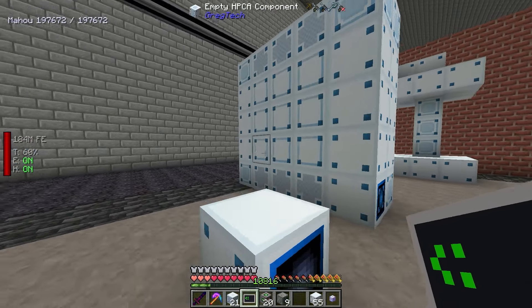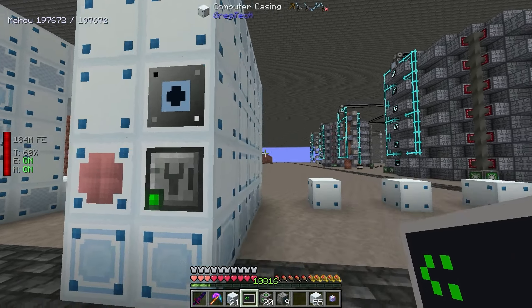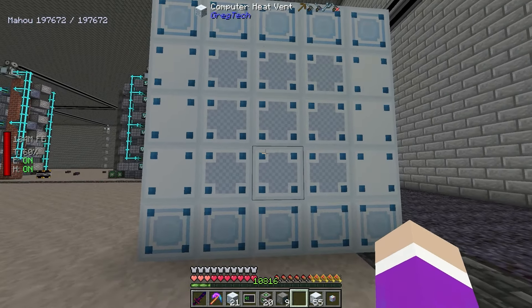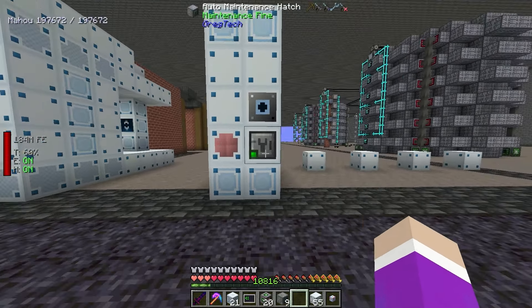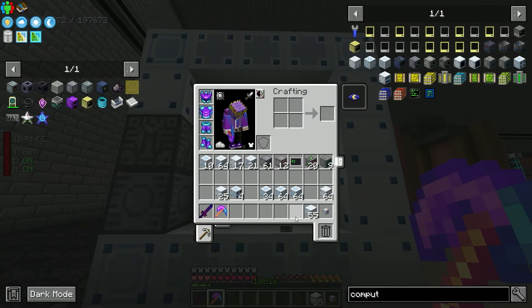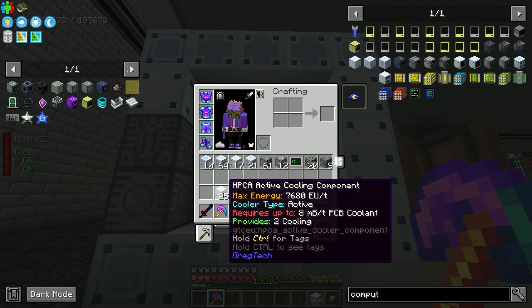So how do we make this thing work? Looking at the ZPM tier energy hatch - the main thing we really want - this requires research and it says minimum computation is 8 CWU. To produce CWU you need high-performance computation arrays. In old versions of GregTech these were called quantum computers. I made some computation input hatches - shift right-click and it builds the whole multi-block for us.